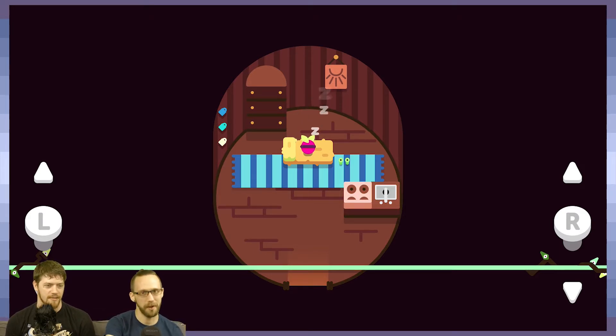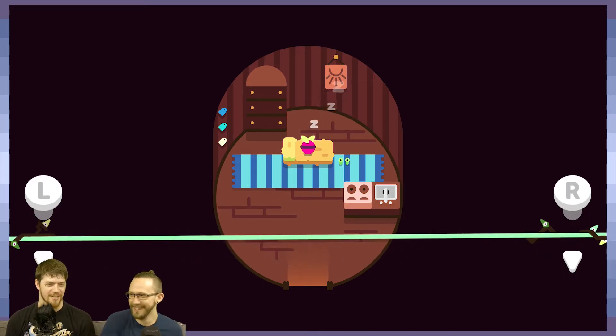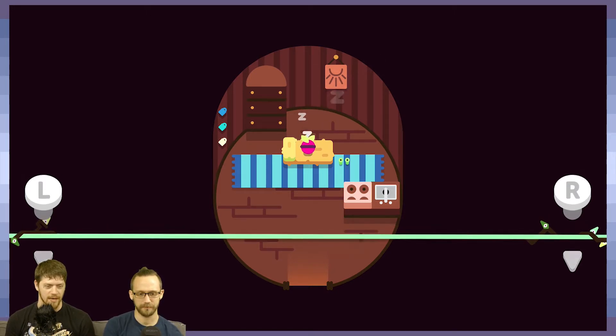Tumble Seed is a wonderful new game made by — hold on, I'm on the wrong tab — it's made by Benedict Fritz and Greg Wohlwend. I like 'Wohlwend' better, not sure if you're German or not, but if you are, maybe we kind of did it right.